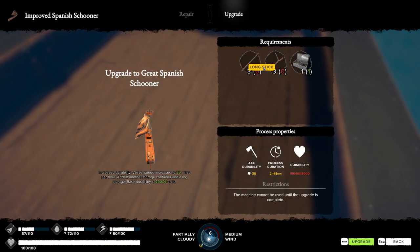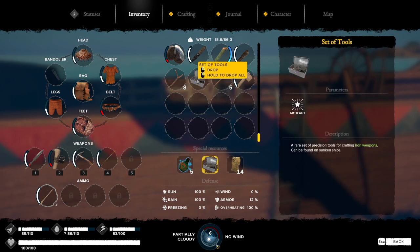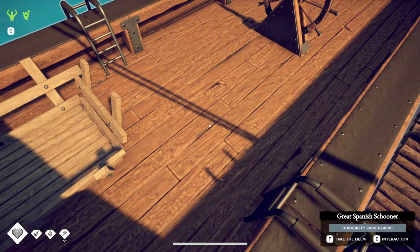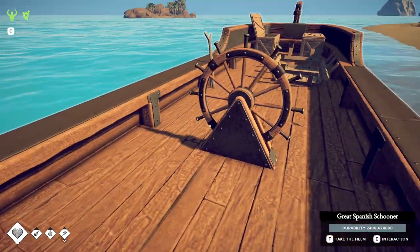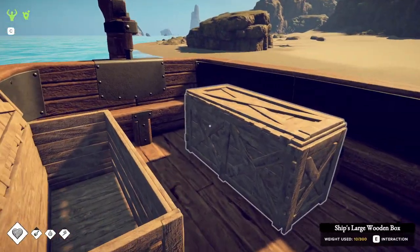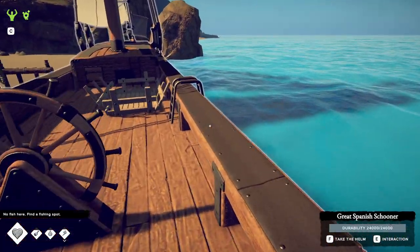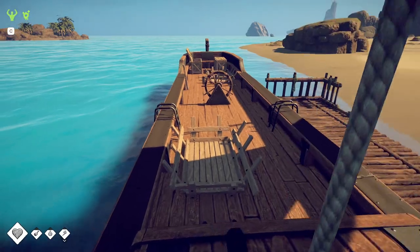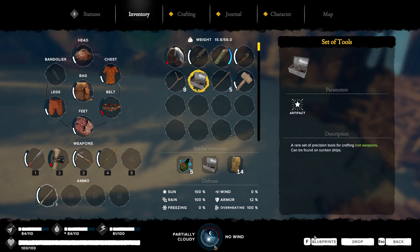Annoyingly it did not use this one. Anyway, we now have the Great Spanish Schooner and this does seem to be the last upgrade. Oh my goodness, it added an extra box — that's a full 300 extra storage! And we can fish from here as well. There's another log holder too. The Great Spanish Schooner is fantastic.